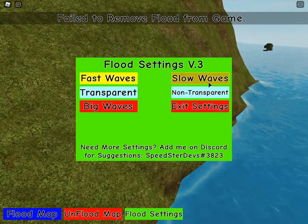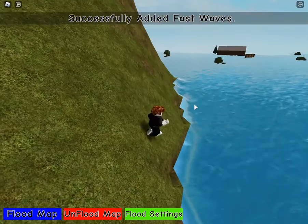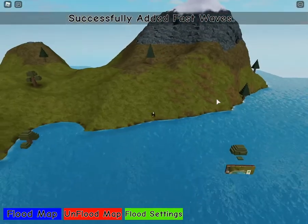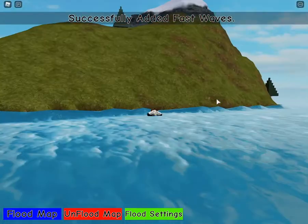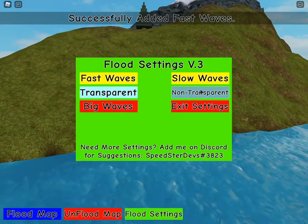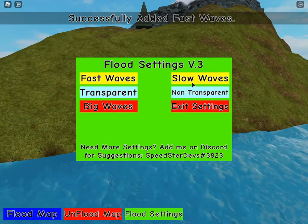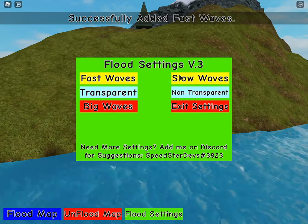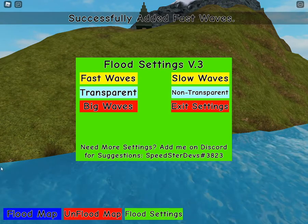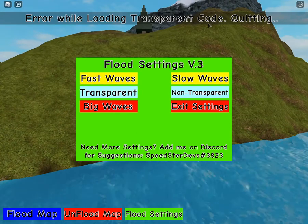Let's click Flood. You can see here — type in 'slow waves' and the waves have gotten slow. Type in 'fast waves' — adding fast waves. This takes a little bit of time. You can see the water is super fast now. We can also try 'slow waves' again — come on, all right, it's not functioning.